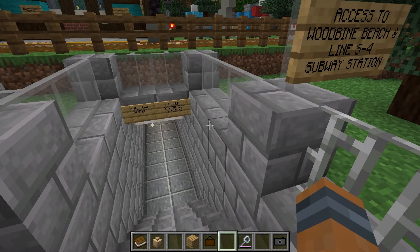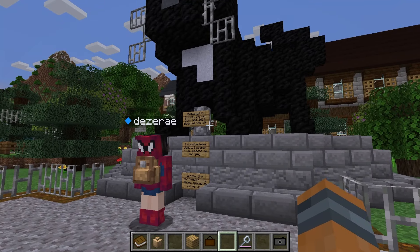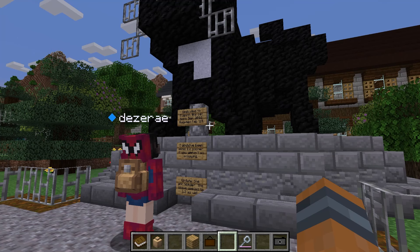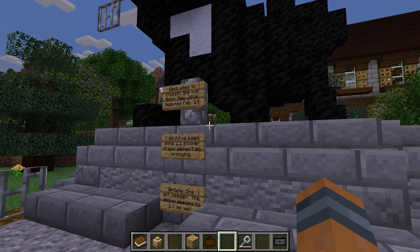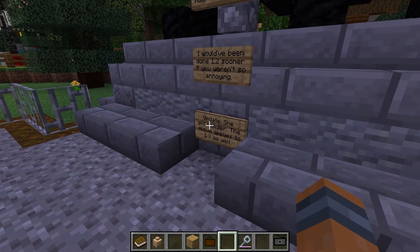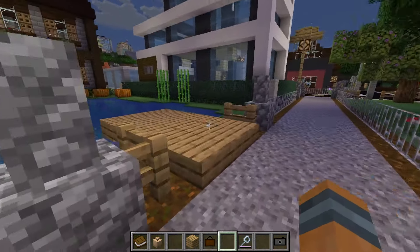The cat — maybe they like cats, maybe they have a cat. Dedicated to Elspin the Cat, born September 2016, adopted February 2019. He got needier — the above applies to 1.33 as well. I think the reason — well actually I don't know, anyways I'm blabbering. Pool! Pool.